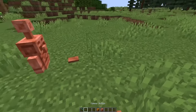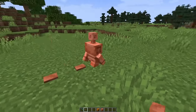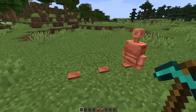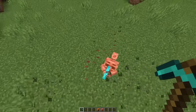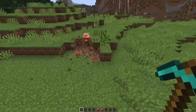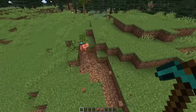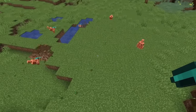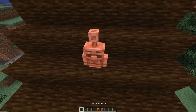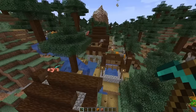Just pressing buttons doesn't really seem like much of a function for these guys, so they begin to behave differently when you give them a pickaxe. They start randomly breaking any block they see. And if I introduce a bunch of these guys into the world, it is just pure chaos. What have I done?